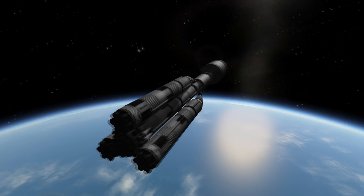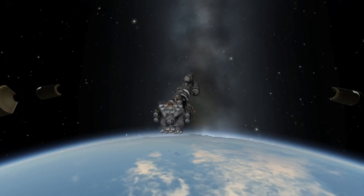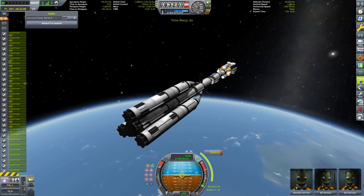We're heading up towards our circularization burn — look at those vector engines wiggling around. The fairings are gone; this is the lander that's going to Eve's surface.